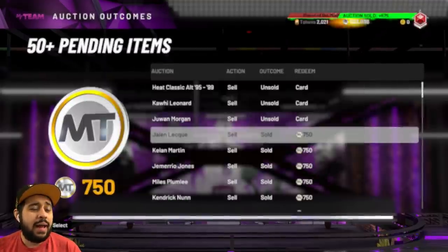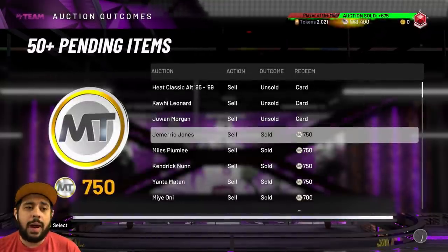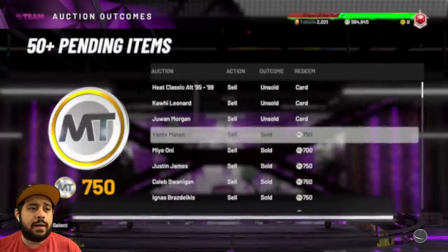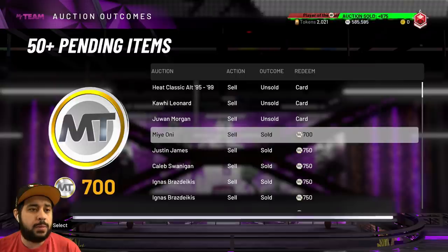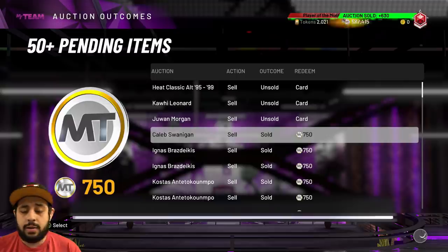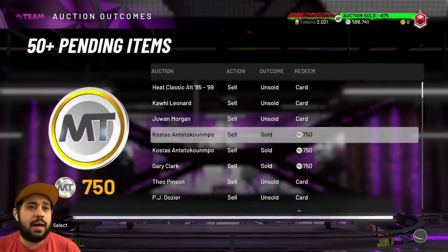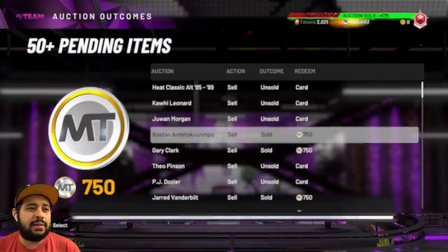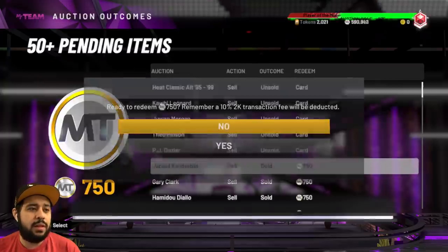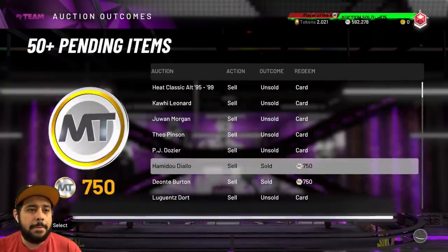We sold Taco — Taco ended up falling in price. We sold him for 100,000 MT. Eddie Jones — I was going to evolve him but his price was already dropping so I decided to get rid of him. We got Jordan, Amir, a lot of Bronzes — I pretty much put most of them up for 750. And look at the MT right now — we're at almost 600,000 MT. Let's go! The best part is I still haven't sold everything.